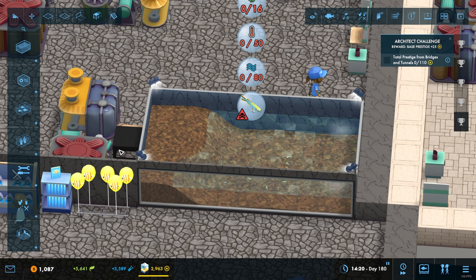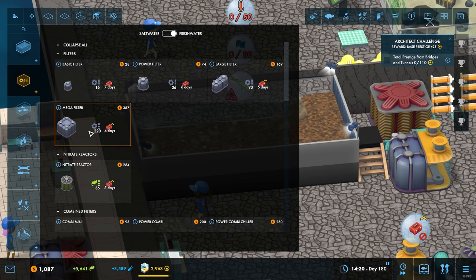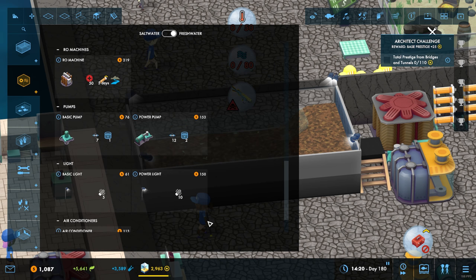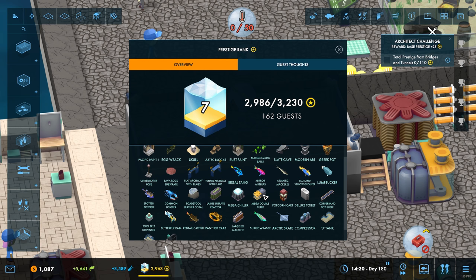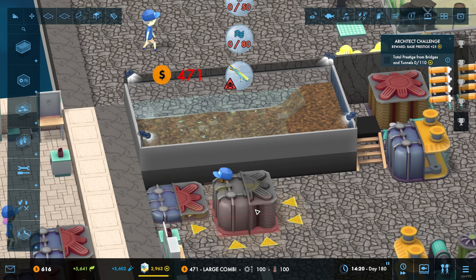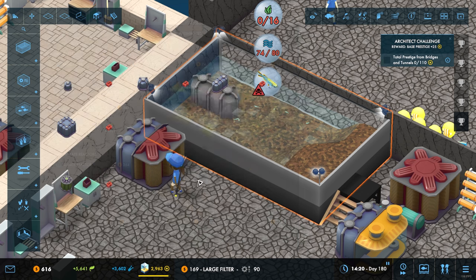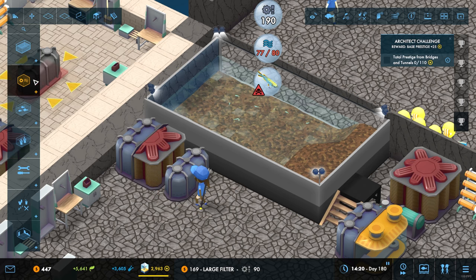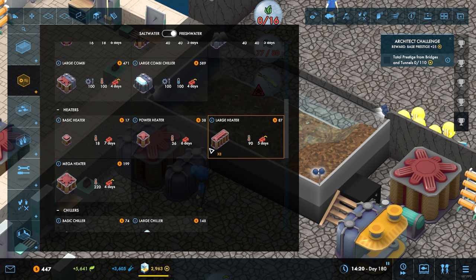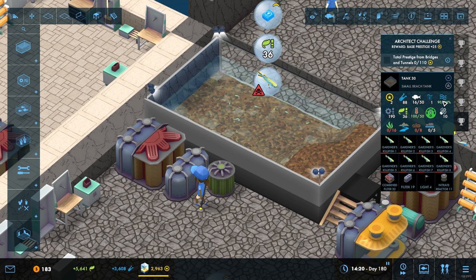We've got eight in there so they're fine. Now we are going to need to put in a mega filter. Can we do - we haven't got a mega combi, have we? Was that in the next thing? The mega damper filter's there, that's what I was thinking of previously. That's fine. So we'll go with large combi, which gives us plenty of the heat we're looking for. And then we just need probably a large filter, and then maybe a protein skimmer as well. Can't use a protein skimmer on a freshwater tank, interestingly. Nitrate reactor - gets us to 90%. That is lovely.